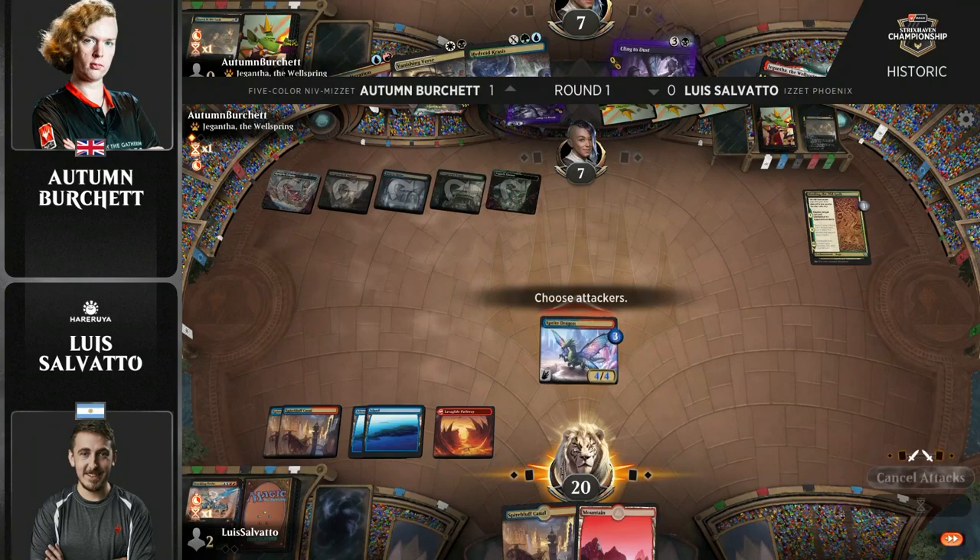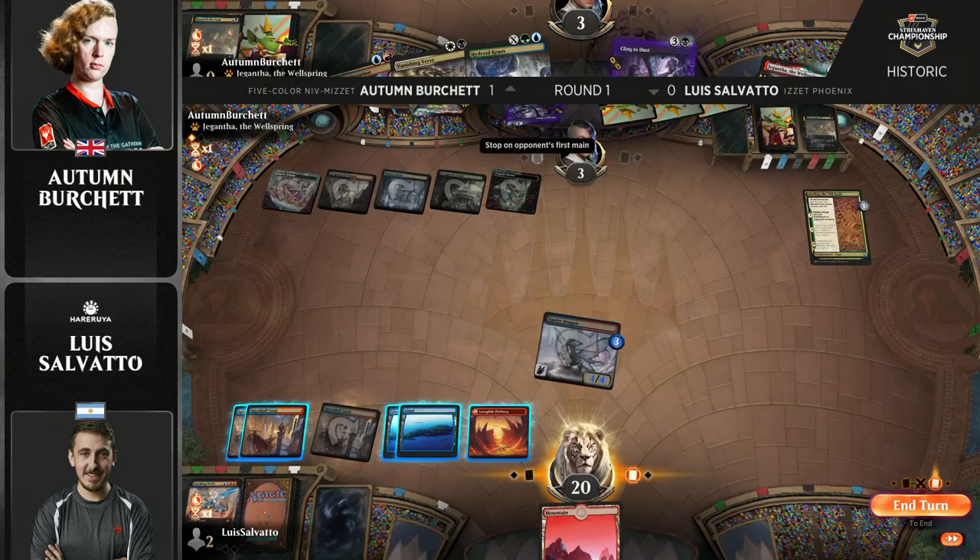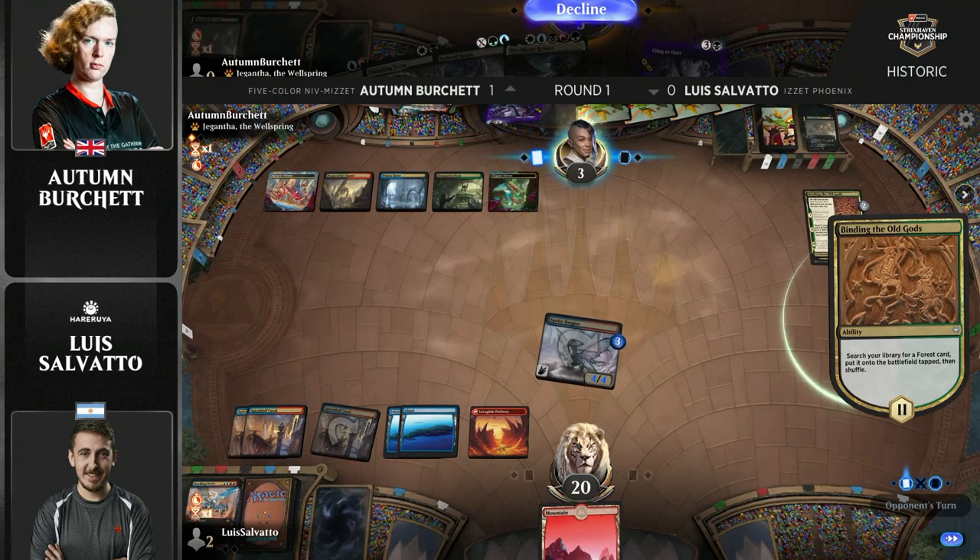So there's still outs — a burn spell... oh, it's a land. That means Autumn's still alive on three life. She gets the ramp effect here, but where are we going? I guess there's an Expressive Iteration.